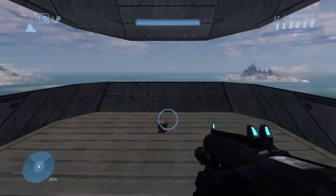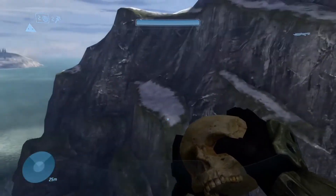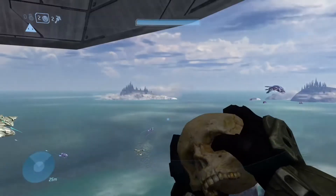Right there. To pick up the skull, hit the reload button. To drop it, pull the trigger. And there you have it — this is the Thunderstorm skull.